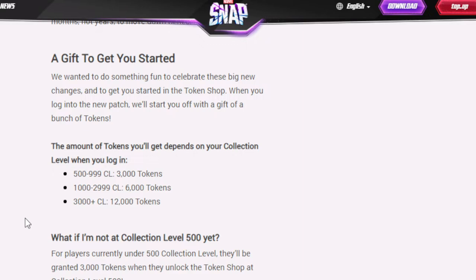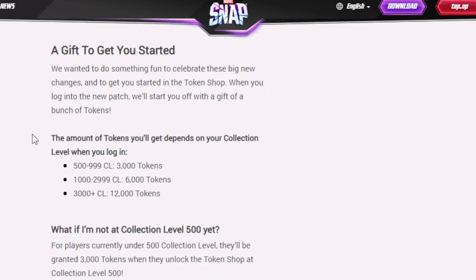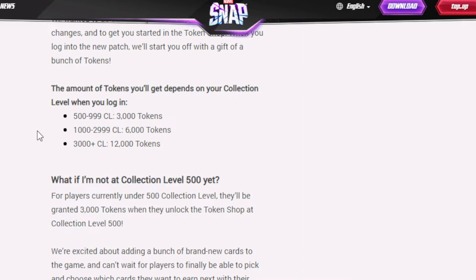A gift to get you started: to celebrate these new changes and to get started in the token shop, when you log into the new patch you'll receive a gift of tokens. The amount depends on your collection level. Level 500–999 gets 3,000 tokens; level 1,000–2,999 gets 6,000 tokens; and level 3,000+ gets 12,000 tokens. Players currently under level 500 will be granted 3,000 tokens when they unlock the token shop. That's really cool.